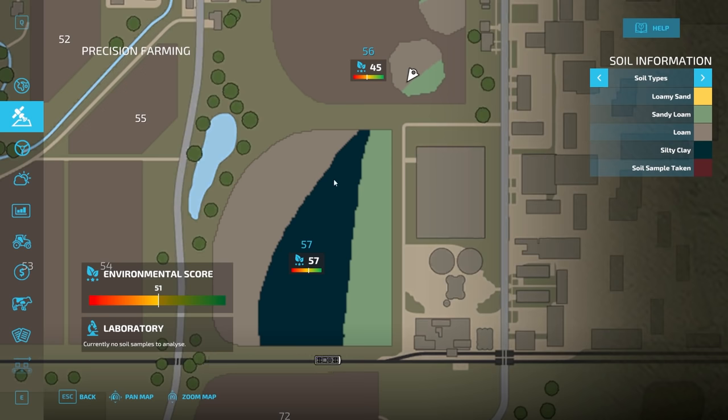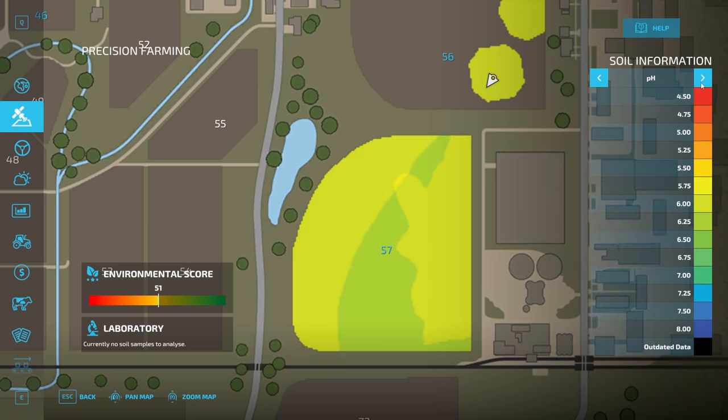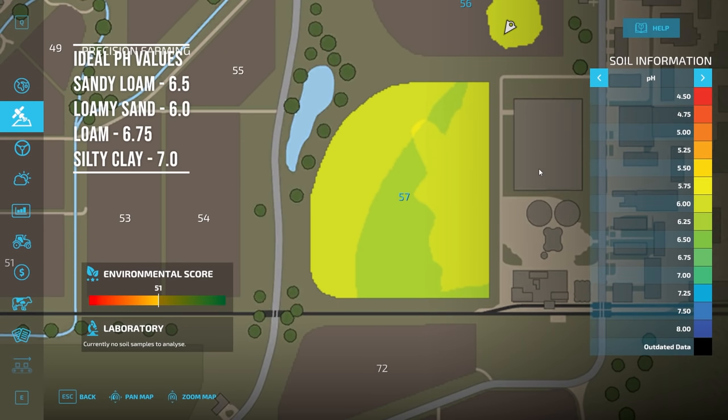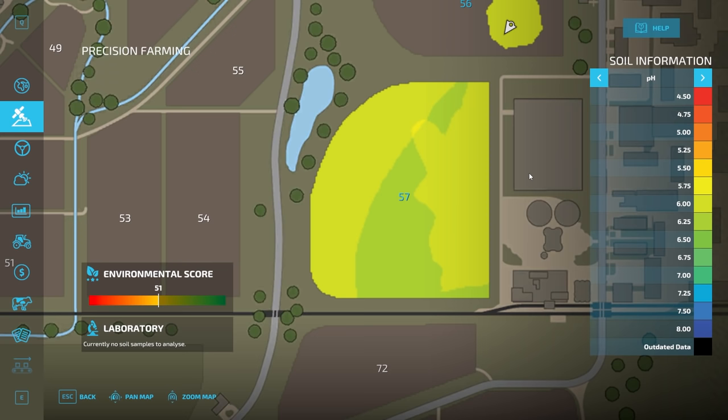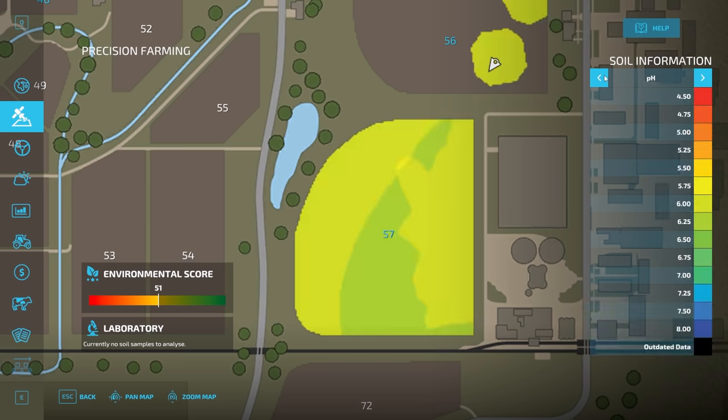So what do the four soil types actually do? Each one has a different yield potential, so you'll get different yields from different soil areas. They also have different pH requirements: sandy loam requires a pH of 6.5, loamy sand requires 6.0, loam requires 6.75, and silty clay requires 7.0. You add lime to increase pH values, which we'll cover later. Nitrogen is also affected by both crop type and soil type, so the required nitrogen value changes depending on the combination.